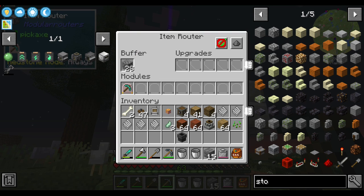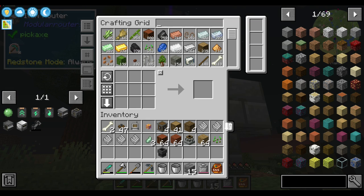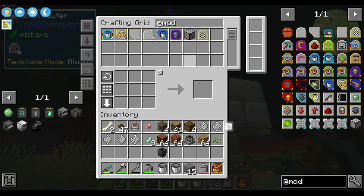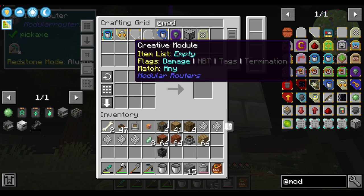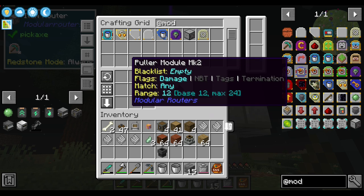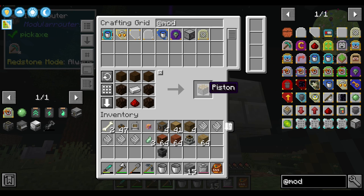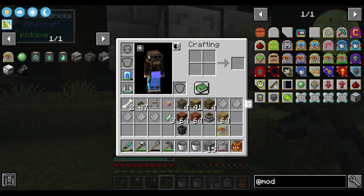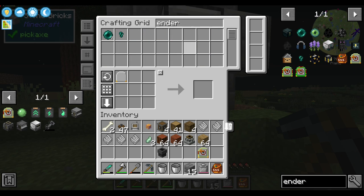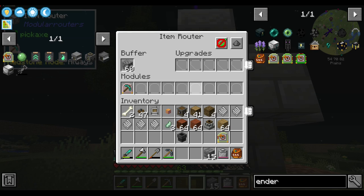Well, at least for a good while. Do I have any pusher modules? Not at the moment. What's it called — sender, extruder... there's a thing... puller, puller, sender — here it is. Piston, yeah, why not. Okay, then let's get an ender chest. I am loving the range on this thing — it's so good.